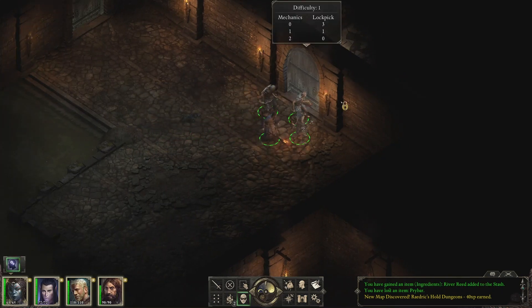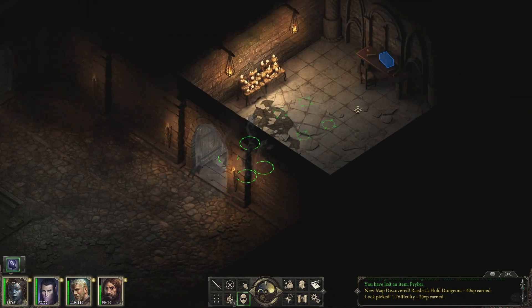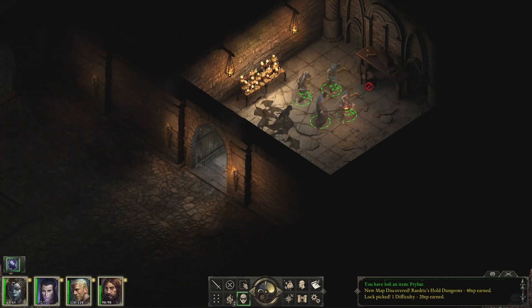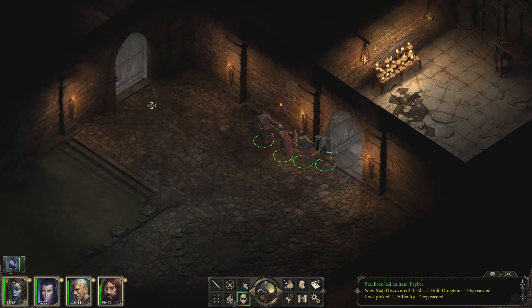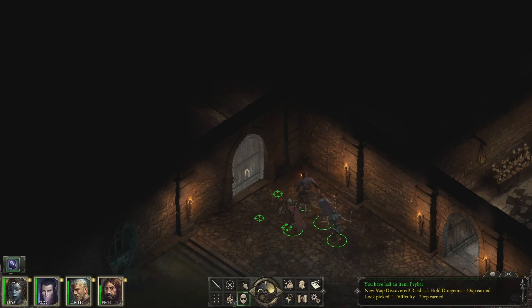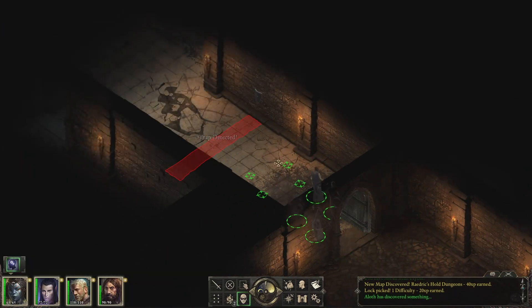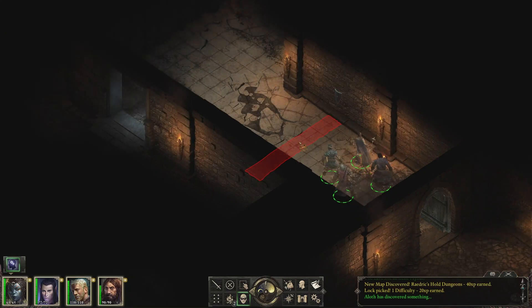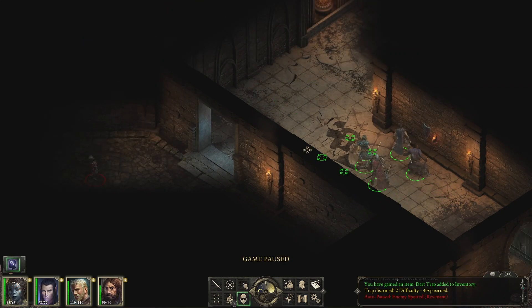We're in the sewers now — time to very carefully not get caught until the time of our own choosing. Let's pick the lock on this door and see what's behind it. It's just some gold, nothing special. It's always that moment right before you open a chest where you're like, ooh, maybe there's something really good in there or an important secret note. Okay, we have a trap — luckily, we have Aloth.